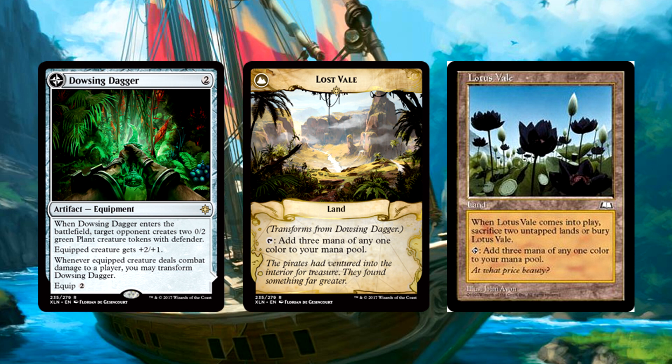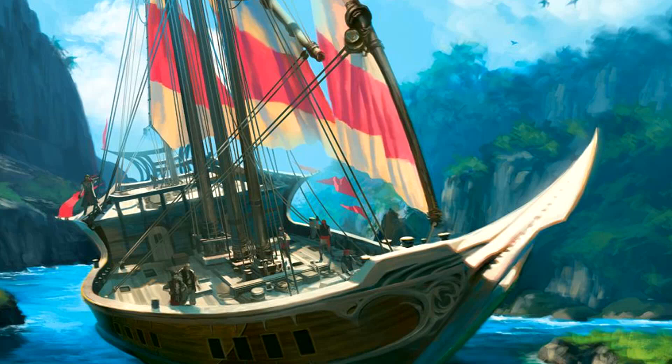Just stick this equipment onto a flyer or something with any kind of evasion, and boom, you get a Lotus Vale. Ixalan, printing a reserve list card since, I guess, this year — but you get what I mean. Lost Vale is crazy strong. That stupid dagger is easy to flip. I don't even know anymore.